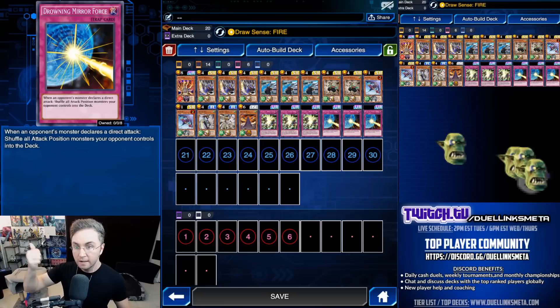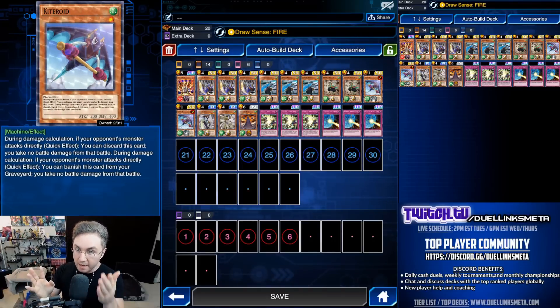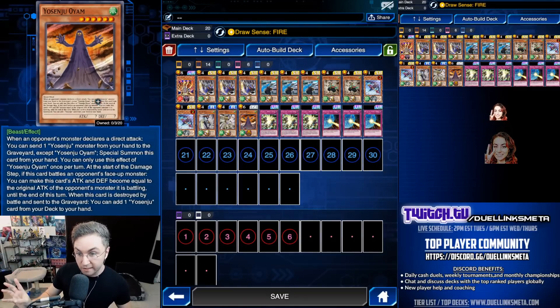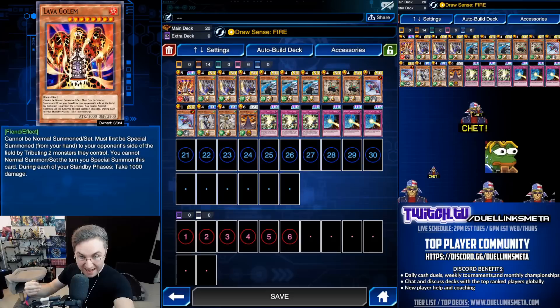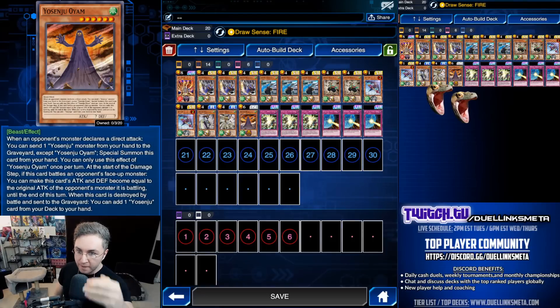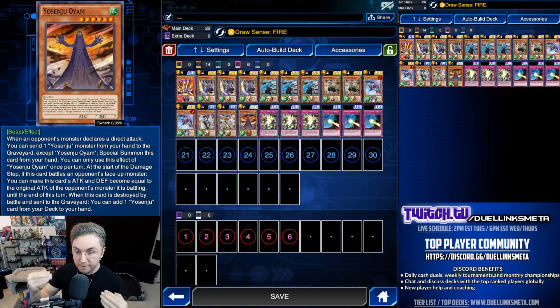That's why you have to play Stings, Drowning Mirror Force, and Kiteroid — which is now at the card trader, so everyone can obtain it. If they attack directly, negate the attack and negate the damage. While in the grave, negate it again — very protective, very important in this deck. Oyam is one of the best cards here: if they attack directly, you special summon an Oyam in defense. If you give them Lava Golem and they attack, you activate Oyam from the hand — searchable with Kama 3 by discarding a Yosenju. When they attack into Oyam, it becomes equal to their attack, so Lava Golem becomes 3,000 attack, 3,000 defense. Nothing they can do. You're protected, they burn for 1,000 every turn, and you win.